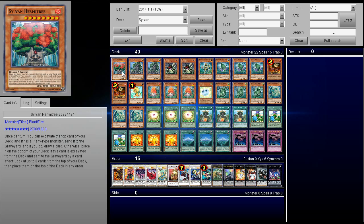Hermit Tree lets you excavate one card — basically send one card from the top of your deck to the graveyard. If it's a plant, you get to draw one card. So not only do you get that plant effect, but then you get a draw, so that's like plus two, sometimes even plus more depending on what you're sending. Otherwise you place it at the bottom of your deck. And if this card is excavated, you get to look at up to three cards from the top of your deck and rearrange them in any order.